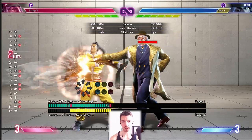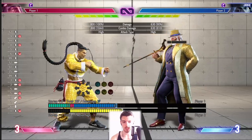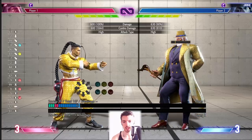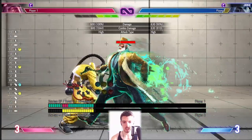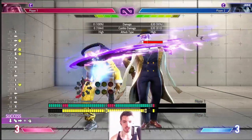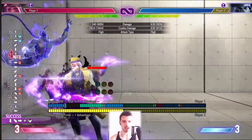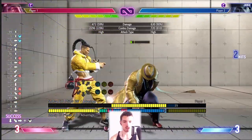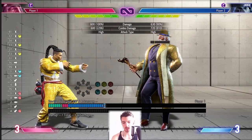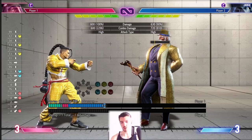Those are basically his normals. The standing heavy kick target combo is one I probably abuse too much right now — it's a habit I need to break. Standing heavy punch is also very solid, crouching medium punch and crouching light punch are great buttons, and his medium kicks are okay. If you have really good reaction times and can confirm the medium kick, it's very strong, but be careful because on JP when you're standing close, the rest of the cast has an advantage.